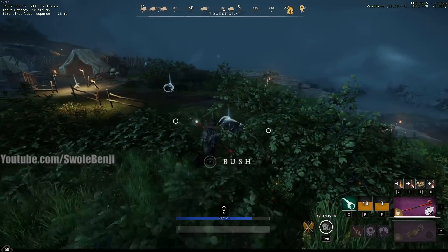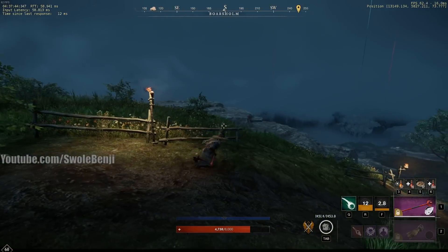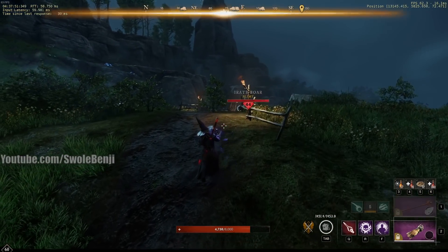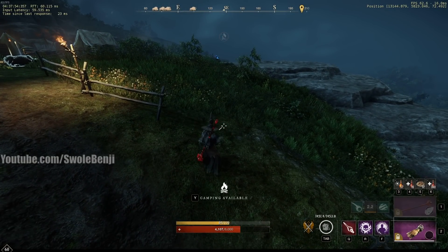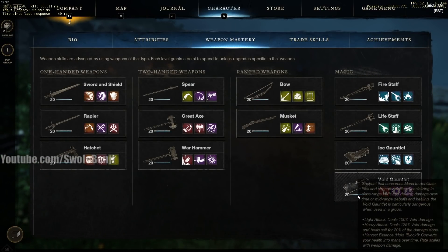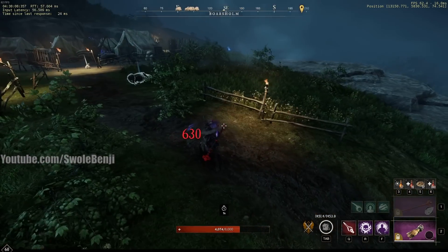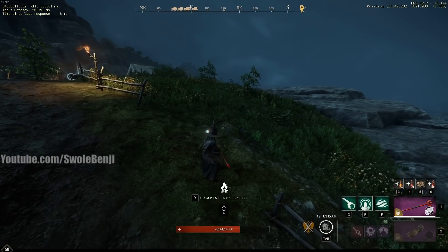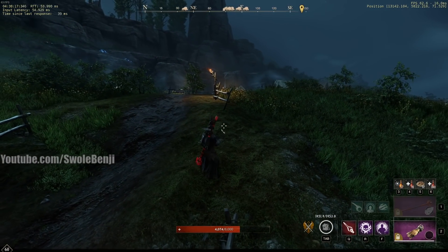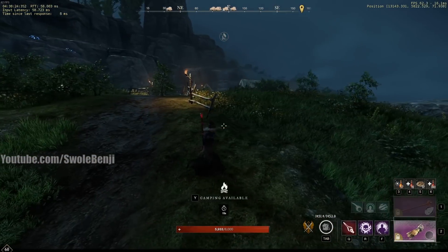Let's talk about mana. With the void gauntlet you just hold right-click and you get your mana back. I'm going to spam every spell I have and blow as much mana as possible. Also, when you have the void gauntlet out and you're at full mana, do a dodge roll — look how much I heal: I almost fully healed from one dodge roll. That passive heals 80% weapon damage every 20 seconds. I'm at 4,000 HP, I do a dodge roll, and now I'm at 5,900 HP — from one dodge roll.